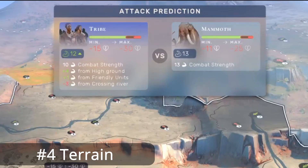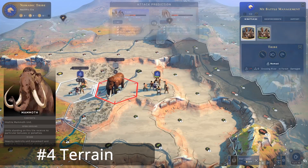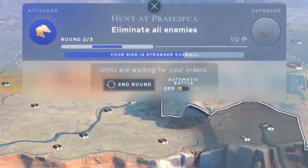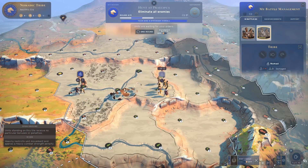You will get a penalty if you're standing on a river while attacking — minus three from crossing the river. The same applies if your opponent stands on the river. Another bonus is for a rear attack: as I'm attacking from both sides, I get a rear attack which gives me plus four combat strength against this mammoth. And as he's already damaged, he also receives a combat strength penalty. This way you can kill stronger units much more easily.